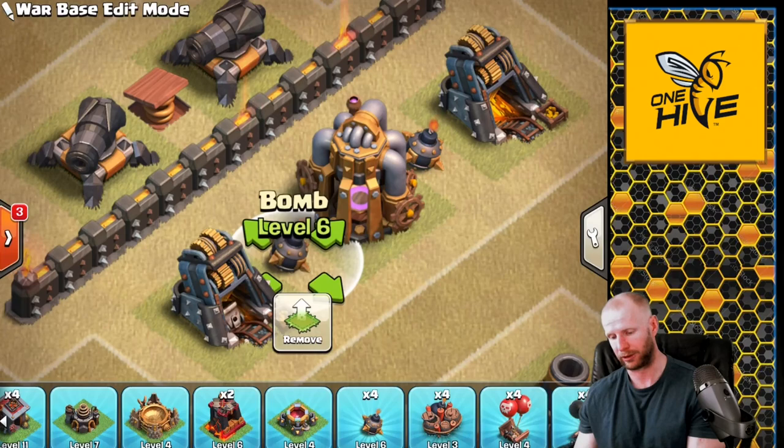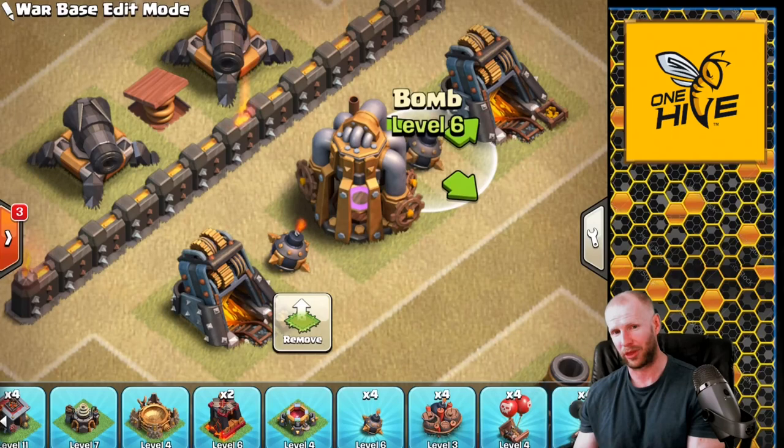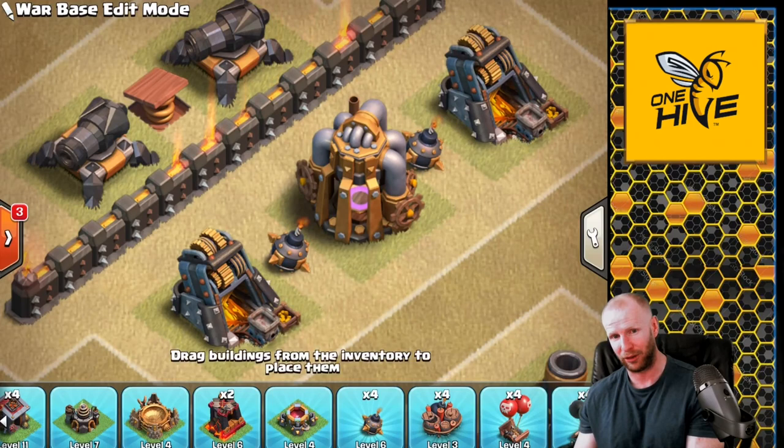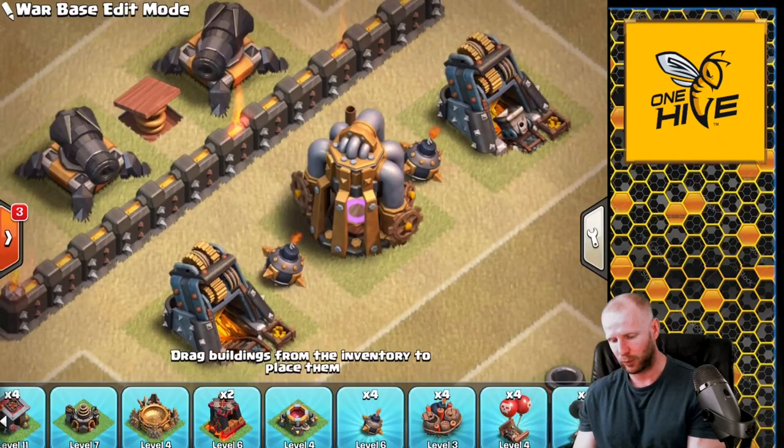The next defense is the small bomb. Small bombs are your primary way to deal with wall breakers — don't use them for anything else. Focus them on areas where attackers will be breaking into your base with wall breakers, usually around your Archer Queen. Any compartment that can open up and give access to your queen needs a small bomb, to make wall breakers fail their entry and cause the attack to fail.